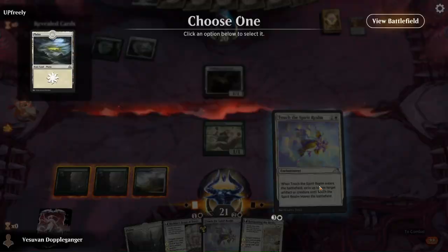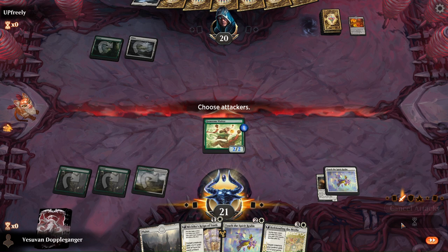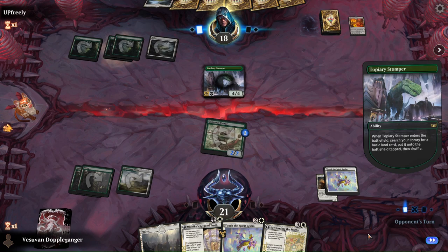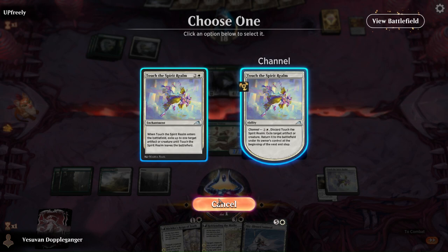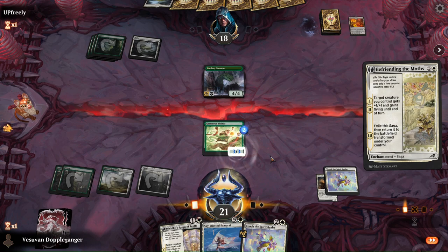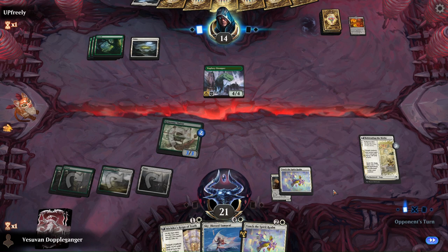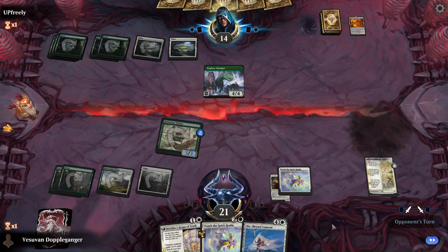It's not the most impactful creature but it helps clear the way a little bit and helps basically overcome quickly. Another great target for a Touch of the Spirit Realm. I think I want to sequence it this way — this allows me to add a +1/+1 counter, give the Visitor lifelink, and it also adds more enchantments to the board. So when I do drop the Michiko's it actually does pump up the Visitor even more.